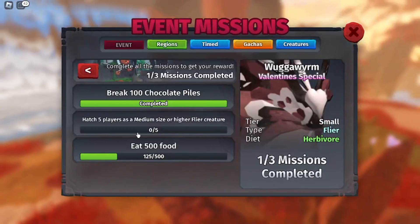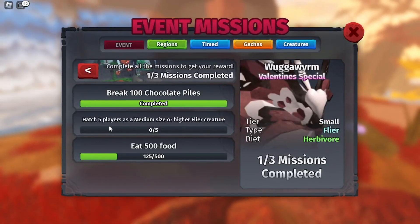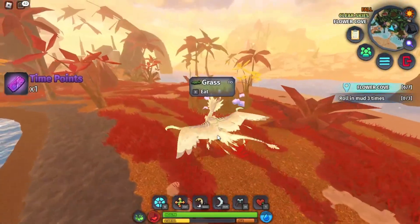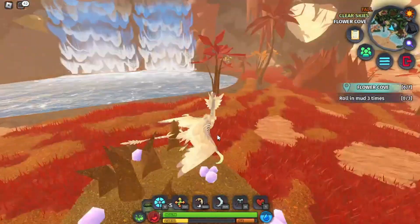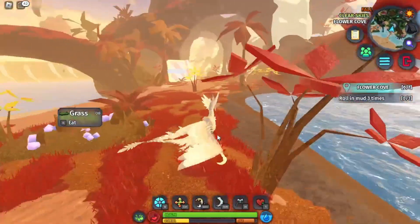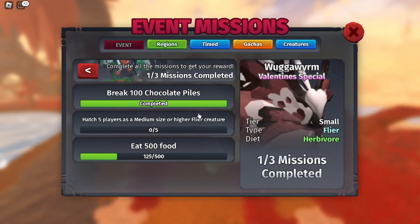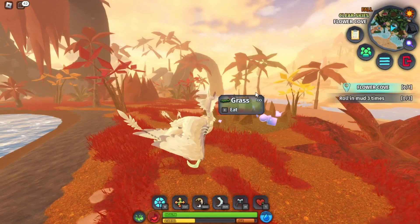Now for the second quest: hatch five players as a medium or higher flying creature. That's why I also picked the Karakra, because if you nest as it five times you will have this mission done, which is very simple and very easy.